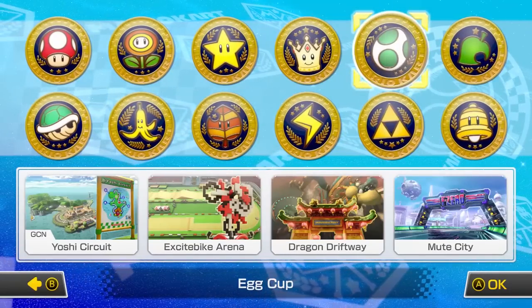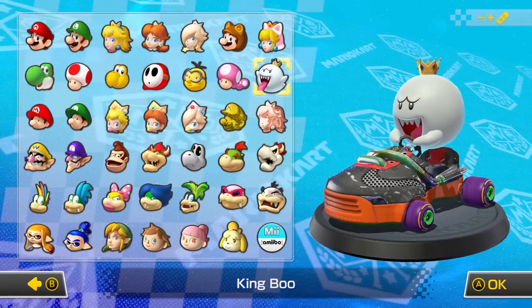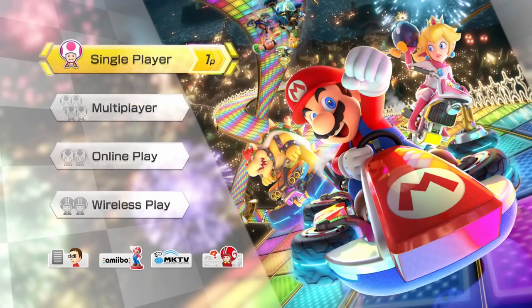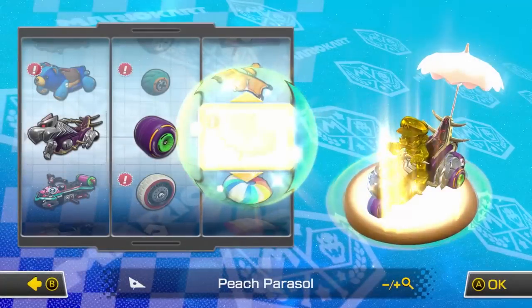With this game, you get a whopping 48 tracks, 42 characters not including alternate costumes, and 8 brand new battle mode tracks. One surprising feature is that almost every character is unlocked from the beginning. The only thing you'll unlock are carts, wheels, and glider parts.